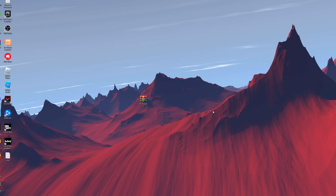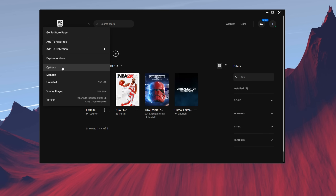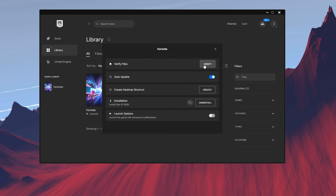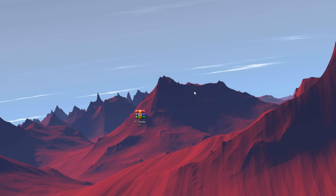Lastly, and super easy, is the Epic Games application itself. Not enough people know this — in your Fortnite options, you don't want pre-download streaming assets or DirectX 12 shaders enabled. Apply that, and make sure to verify your Fortnite files once in a while to get the newest updated game files. It should take some time but it will help you out a lot.